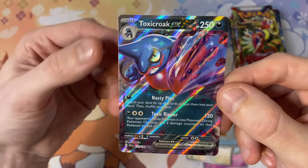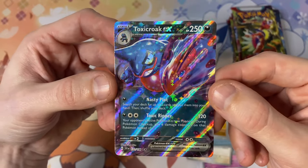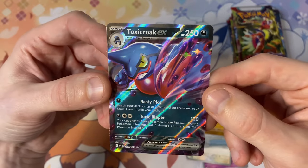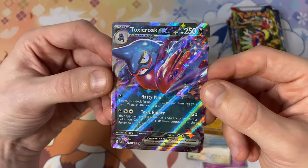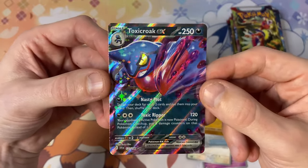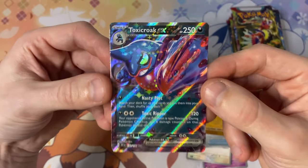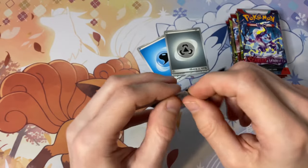The EX holo pattern is popping — look at all those stars! I knew EX cards were coming back, they were from a while back, and I'm glad they've brought them back — no more Vs or VMAXes, it's all EXs. Look at that sparkle pop. That's a hit in our second pack for sure. Banging, onto our third pack.